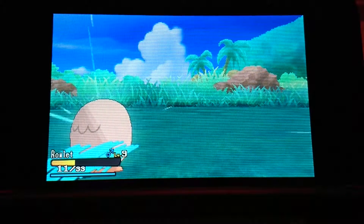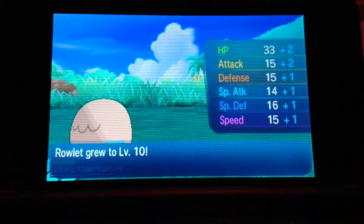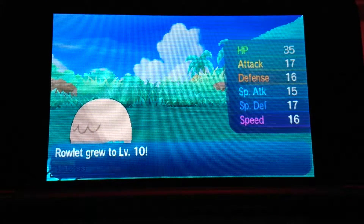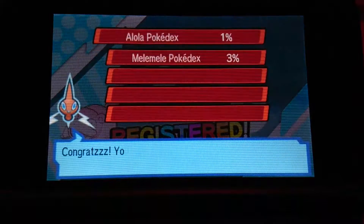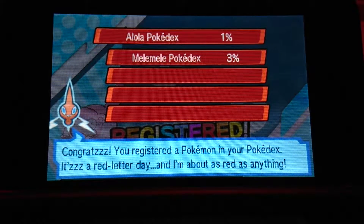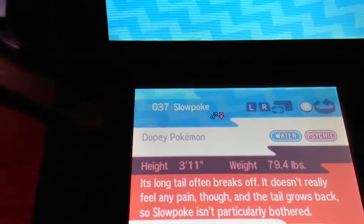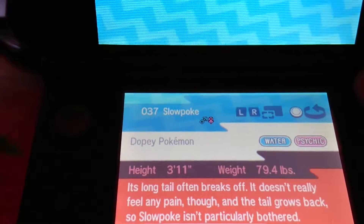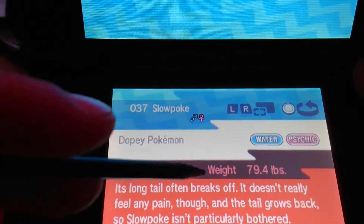Until now I'm making only uncut videos. We took a level 10 attack and let's take care of the Pokémon. We'll check the Pokédex - number 37 registered. Congratulations, you registered the Pokémon in your Pokédex - it's a red letter day. The Pokémon is making a zapping tail - its long tail often breaks off but it doesn't really feel pain and the tail grows back, like a lizard.